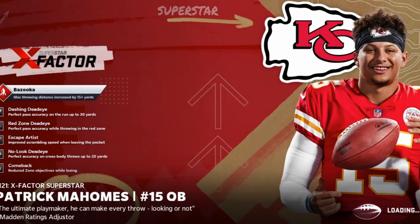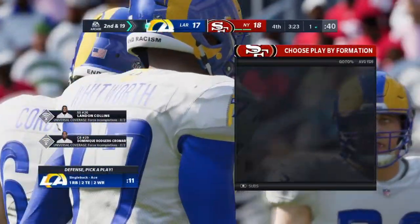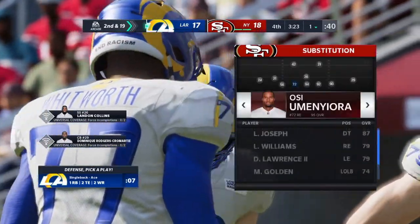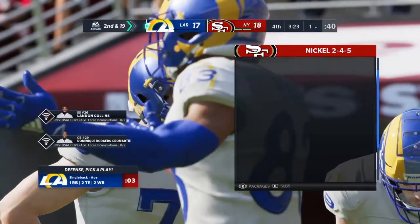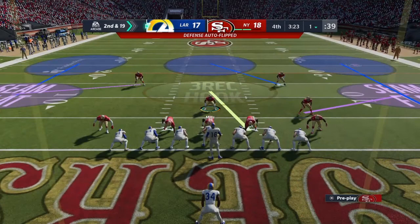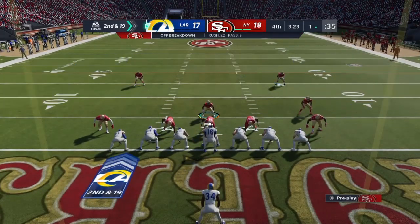I have a play that's really good for it. You need either the Bears, Miami, or New York Giants and Jets defense — one of those playbooks. The play is going to be in 3-3-5 wide. You have to make a substitution: go to the middle, take off your safety, and make sure Sam Mills is there. Then call the play called Mike Blitz 3.